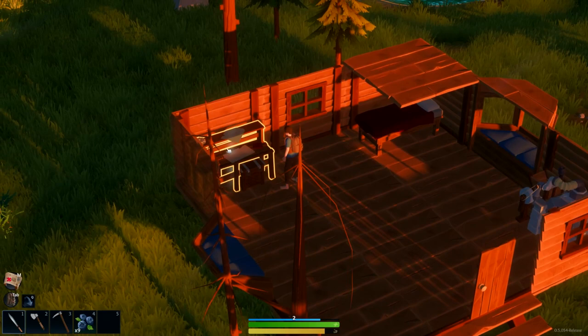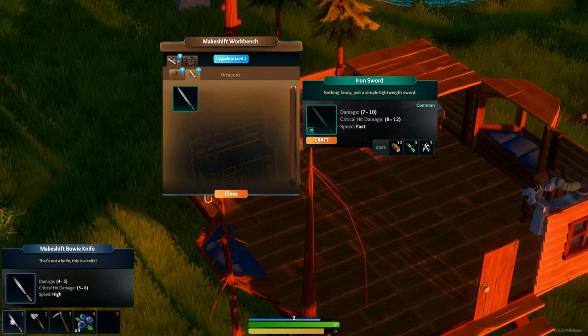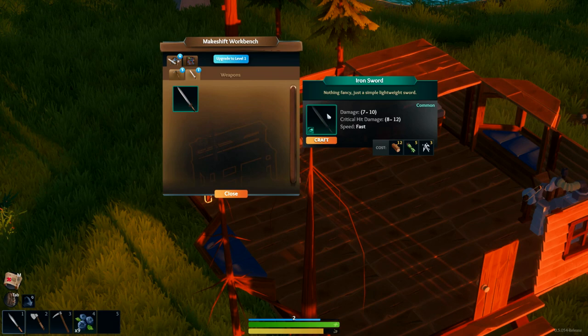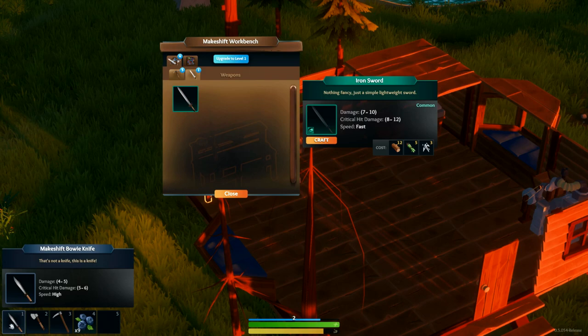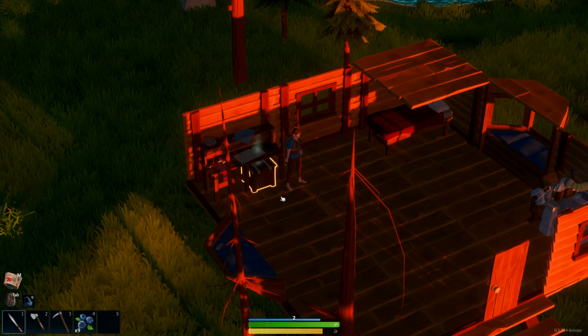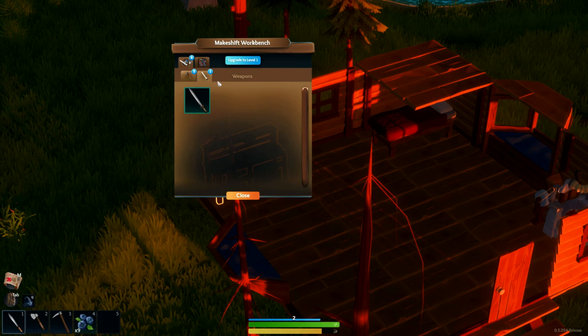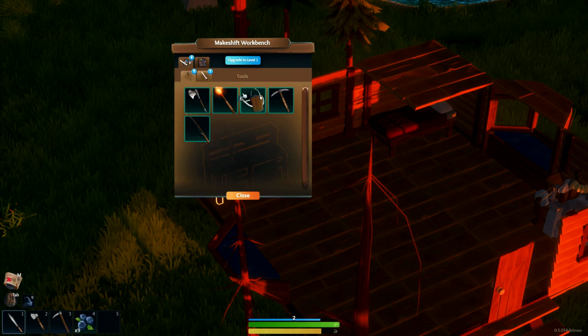Do I want to throw that in there? I believe if I want steel I just need iron shards. That's seven to ten damage — quite a bit more. This is considered a sword — it's a knight. Gotta love the Dundee quote. I probably should go back into the cave; I'd like to see if everything respawns. I believe the trees are respawning so I'd assume they are.